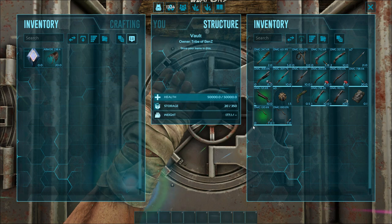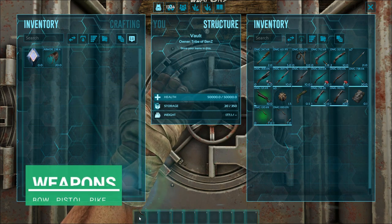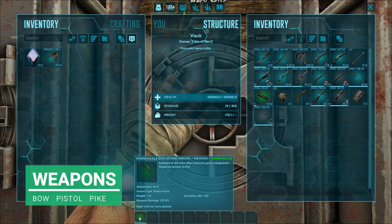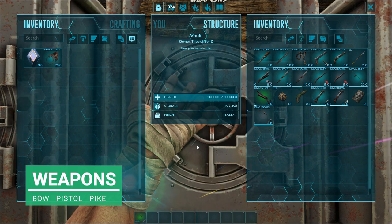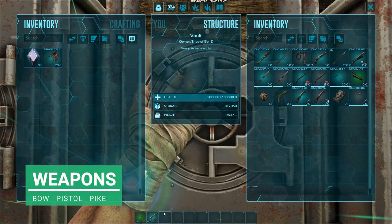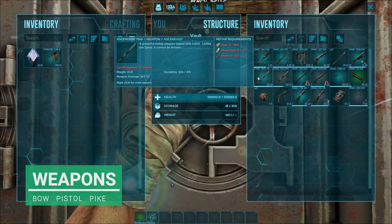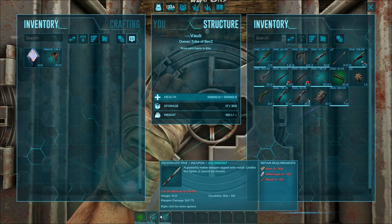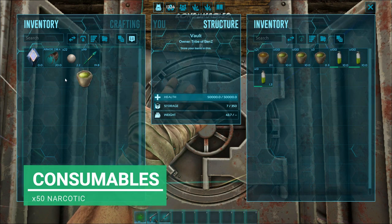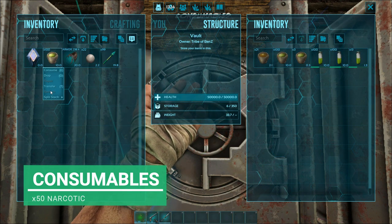Now when it comes to the weapons, I'm going to take just a bow and arrow — I haven't used one of these in God knows how long. A Ramshackle one should do. I'm also going to need some protection, so I'm going to take my Ascendant Pistol as well, just to protect me. And let's take a pike as well. Now on to consumables — we're going to take some narcotics.